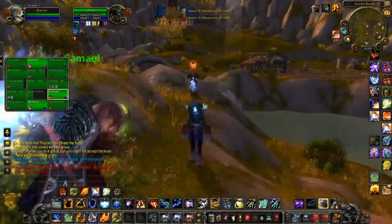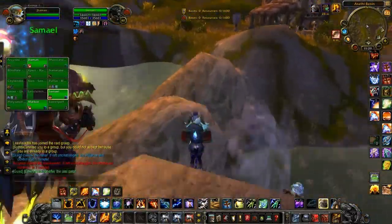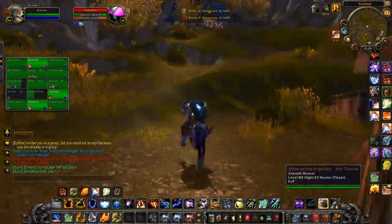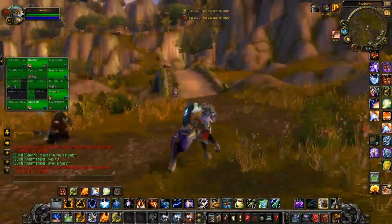Continuously Frost Shocking someone until they blow a cooldown like Disengage to get to me — it's the same thing with Death Knights and Paladins. Make them blow their cooldown so that they can't control the fight. You want to control the fight.